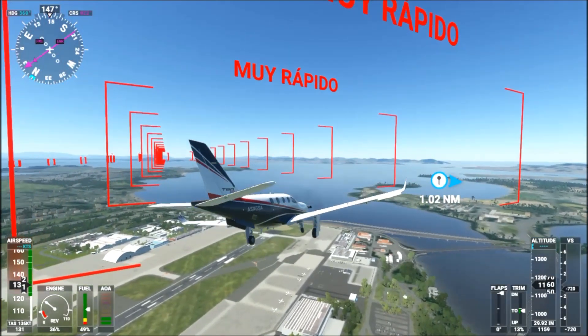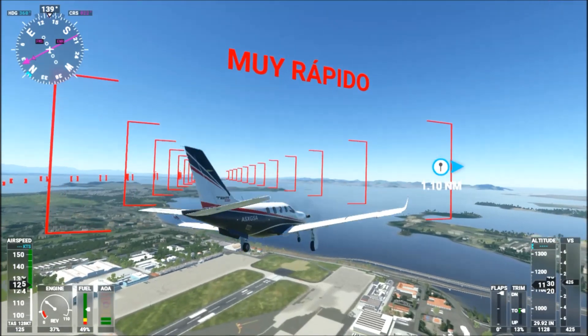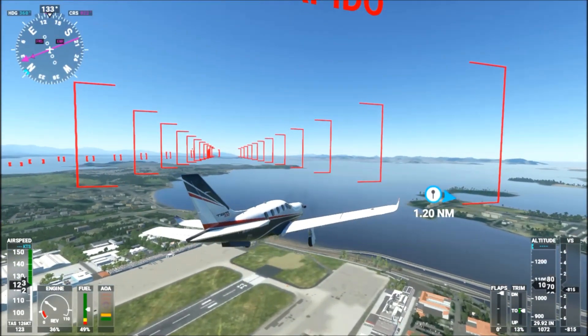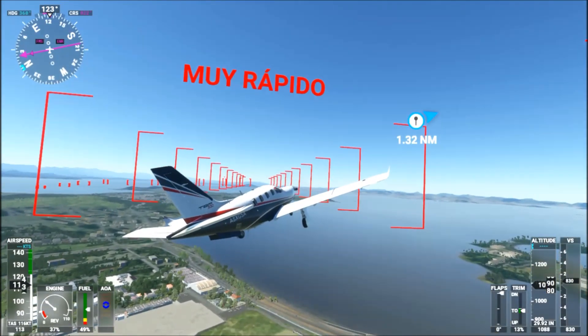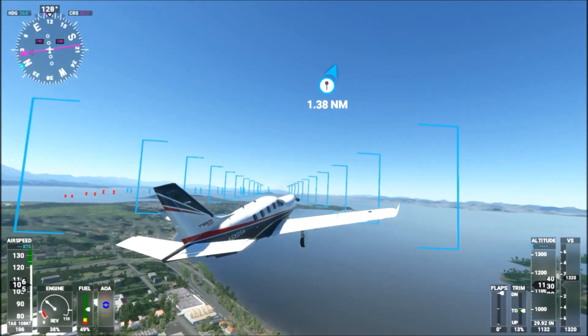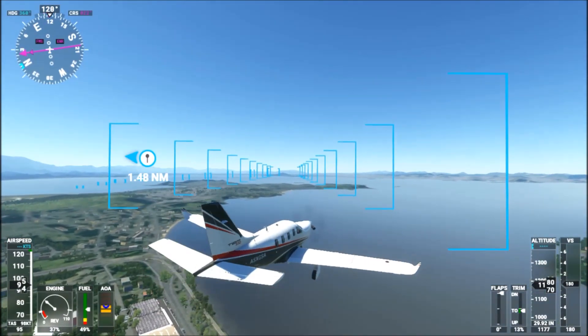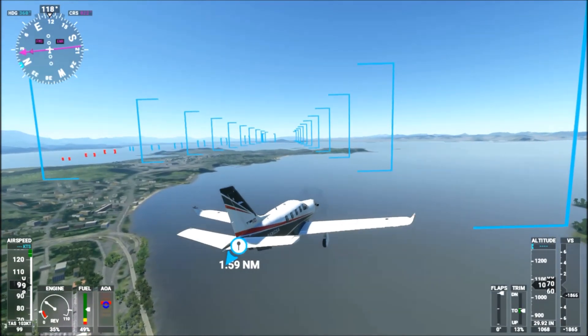The game says 'muy rápido,' which means 'too fast' in English — so I'm going too fast. As I told you, the way to slow down is to raise the nose of the plane; another way is to slow down the engine. When it turns blue, it means you are doing it correctly.